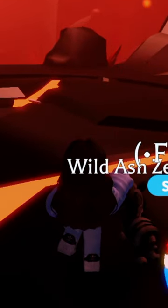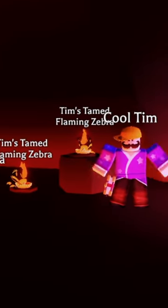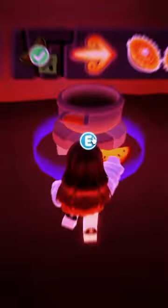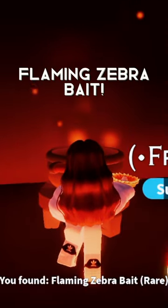Specifically a wild ash zebra will come and possibly give you a molten melon as well as either bucks or toys. You then need to go to Cool Tim's Cauldron with six molten melons to get a flaming zebra bait, and you will cook them up in this little cauldron until you have obtained the flaming zebra bait.